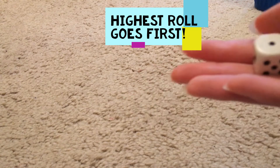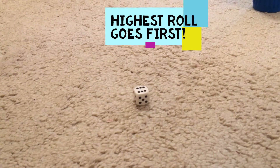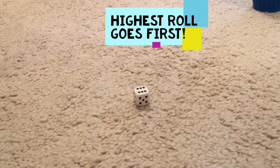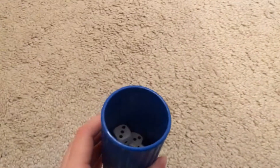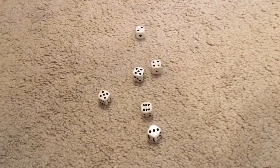You will need to write each person's name at the top of the page, and below this you will write their scores. To start the game, you will need one die and each person will roll to see who has the highest roll. The person with the highest roll will get to start the game. Once you have decided the order, put all the dice in and the person who rolled the highest will roll the dice and see what they get.